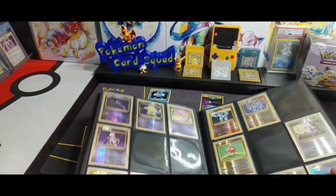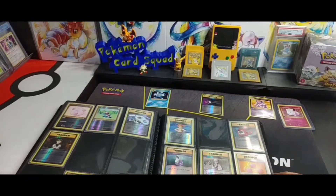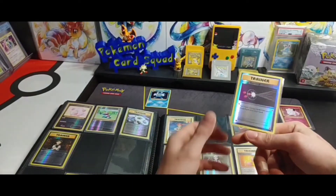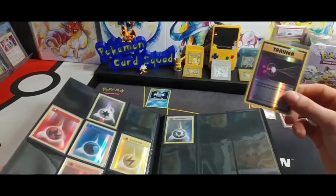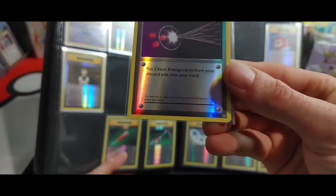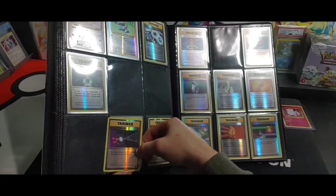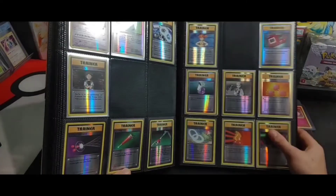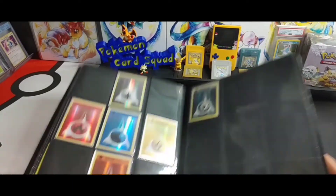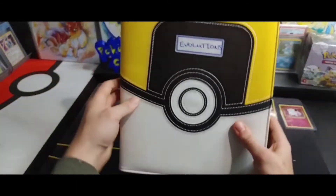There's one more card to check - our Energy Retrieval reverse holo trainer. Not seeing it on the first page, not on the second page either, so Energy Retrieval is another one we're adding in here. This is number 77 going into the bottom corner. The binder is finally coming along. Next we'll get to our last page with the reverse holo energies, which we are also adding.